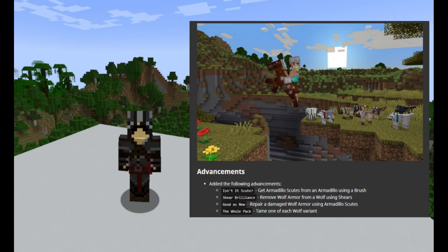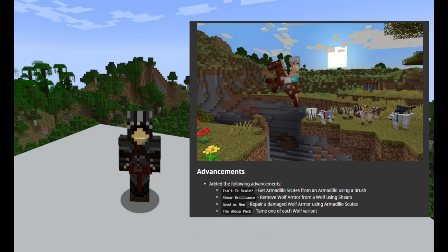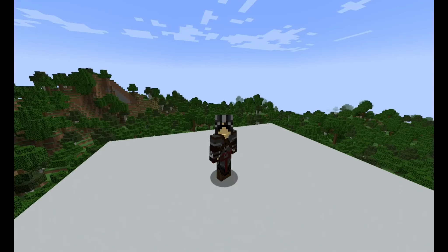Here are the new achievements that have been added to the game. 'Isn't it skute?' — get more armadillo scutes from an armadillo using a brush. 'Shear brilliance' — remove wolf armor from a wolf using shears. 'Good as new' — repair a damaged wolf armor using armadillo scutes. 'The whole pack' — tame one of each wolf variant. That's a big task. If you're a dog lover, good luck doing that one.